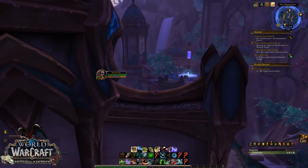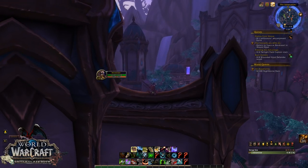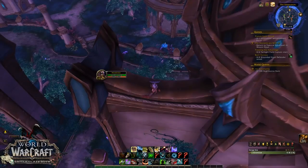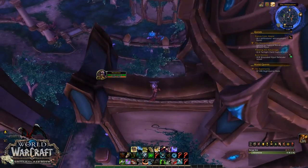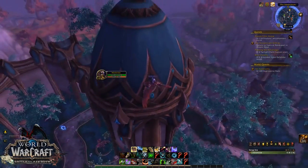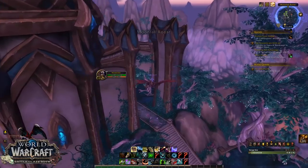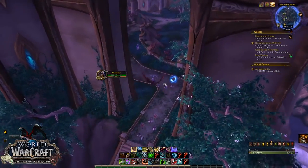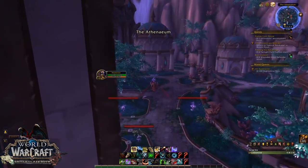The first mana saber is located at the top of Suramar just up here. For a level 120 these ones are very easy to get - there's no special techniques, it's literally walk up, tame them. If you are lower level and wanted to come get these guys you'll have to follow the stairs up and the first mana saber will just spawn right here at the entrance, so it'll be very easy to get.